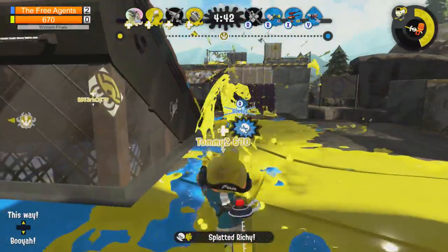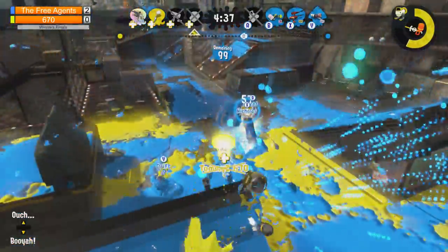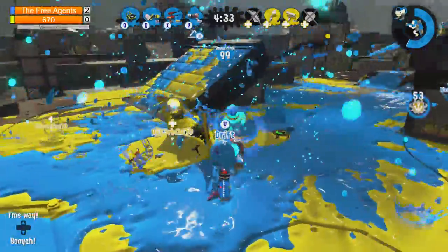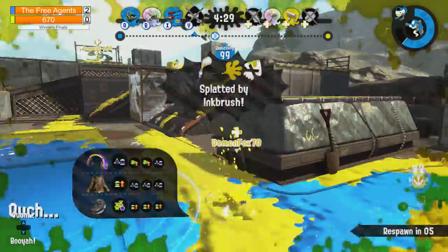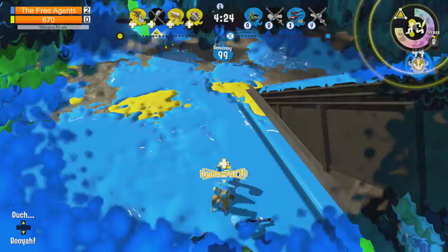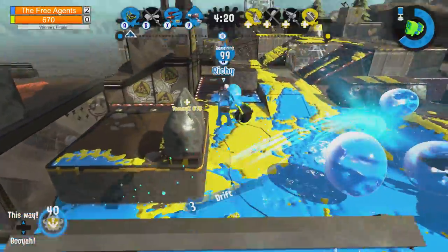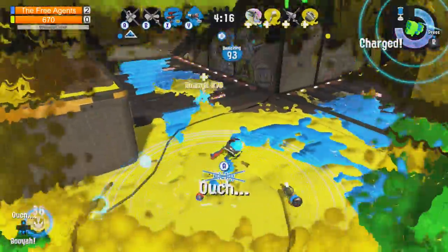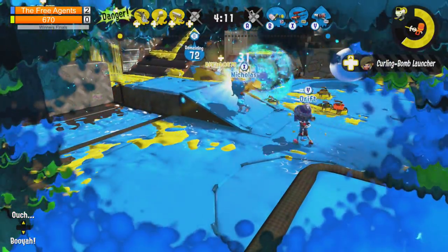He has the height advantage on Richie, and Richie is taken down by Tommy Z. Richie gets taken down. They pick up the Rainmaker maybe a bit too early. Tommy Z is taken down by the blaster - is this a good time to push? That's three down - is this a wipe? Demon Fox holding it down. They're both holding the base - Demon Fox and the carbon roller Temp. But Demon Fox is taken down by Richie with the hero Slosher replica. Lots of close range fighting right now. It's two down for 670 - the free agents are really pushing it in.